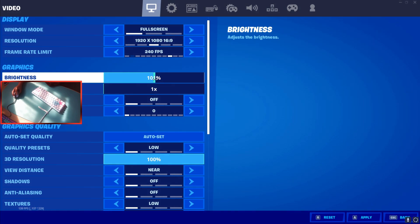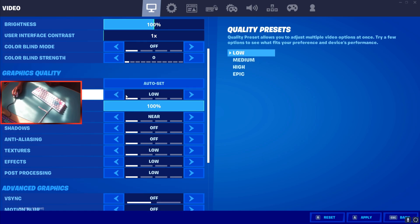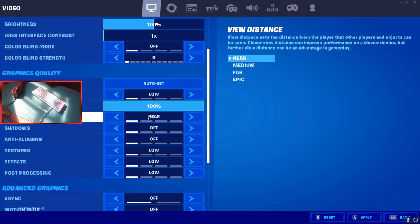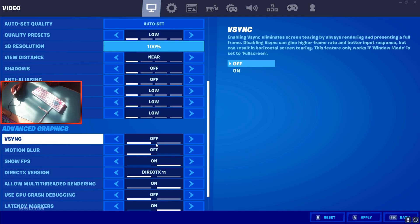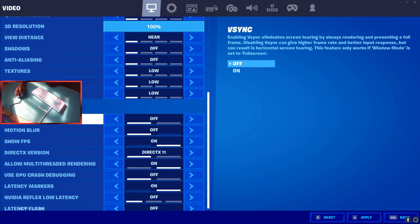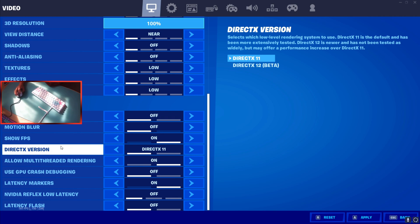Brightness I have at 100 — last season I had it at 110 because the game was darker, but 100 is fine now. Some people go as low as 90 or 70. For colorblind mode I don't use any setting, because this season colorblind mode doesn't let you see into the storm. For quality presets I have everything on low — it gives you more FPS. Some people put textures to high but that doesn't work well for me, probably due to my graphics card. Motion blur: off. Show FPS: on. DirectX 11 is what I use.